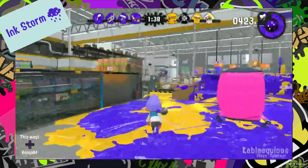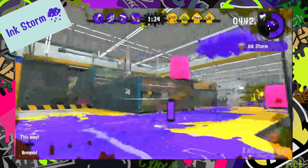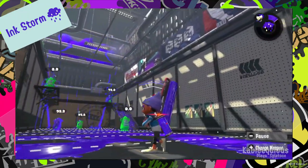The Ink Storm creates a rain cloud of ink. The rain gradually drifts along the map for a few seconds before it dissipates. This special can be activated and then held onto indefinitely if it's not thrown.